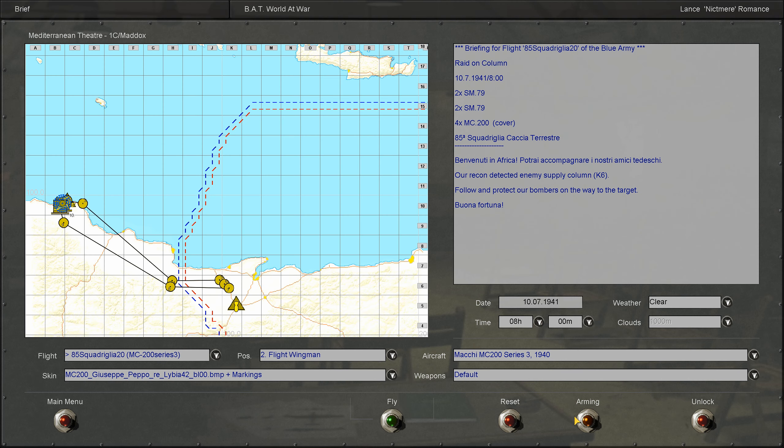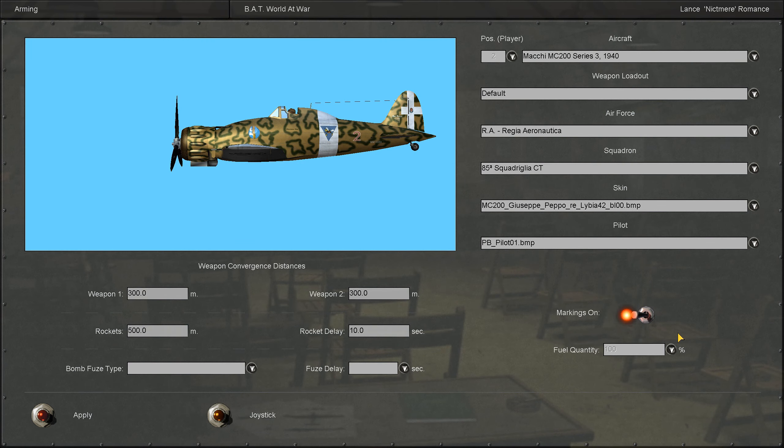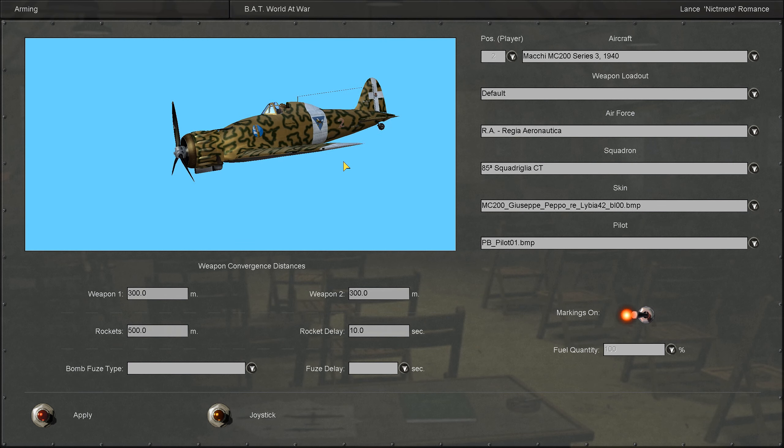IL-2 1946 - let's try out this Saetta campaign. We're gonna be flying for Italy during the opening stages in North Africa, just after the English drove the 10th Army out of Egypt.